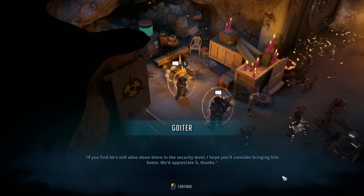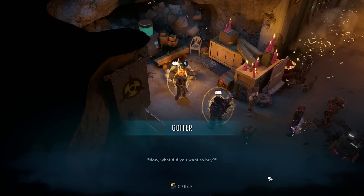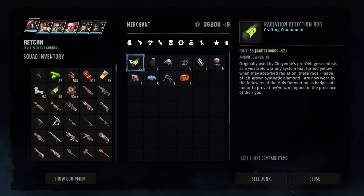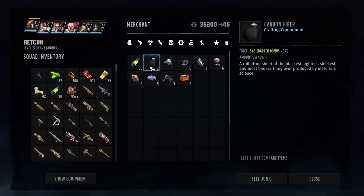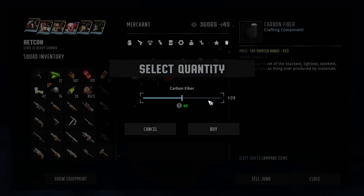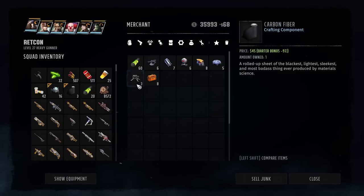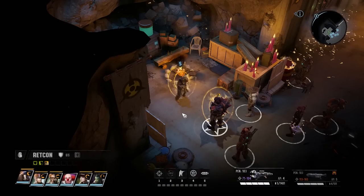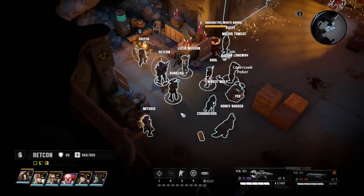Sure, I certainly don't see why not. I do like to actually help people from time to time. Now, what did you want to buy? Looks pretty standard — an assorted mix of deployables and some of the new crafting ingredients. Yeah, I think that's fine. I'll do a little more shopping off-screen.